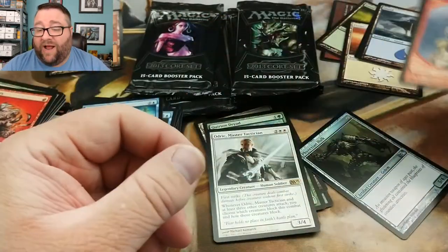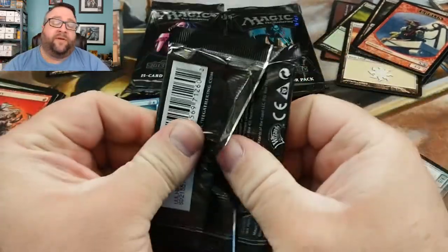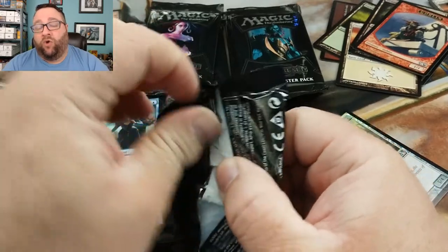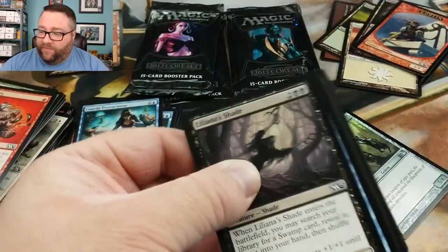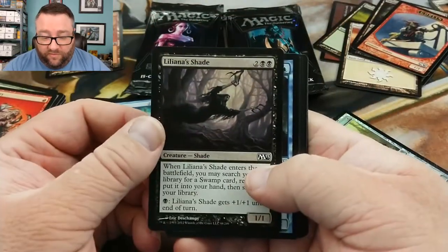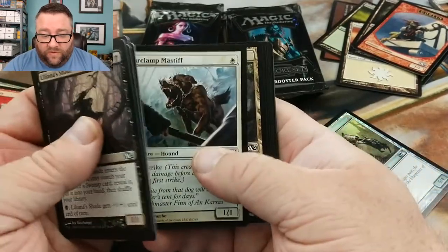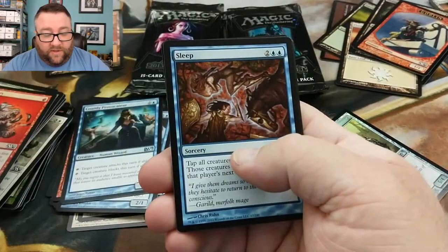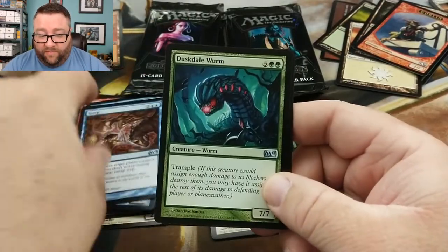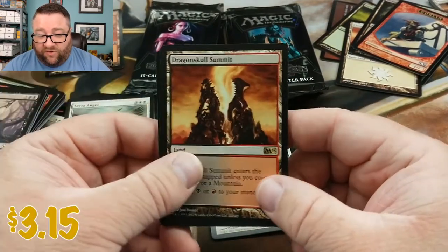This is probably my second favorite Goblin Token, first being Scars of Mirrodin, and then in a whole different category are the old Un-set Goblin Tokens — those are absolutely amazing. I have a small collection of those. We've got Sleep, Duskdale Wurm, Serra Angel, and our rare is a Dragon Skull Summit.